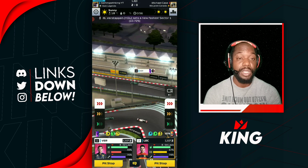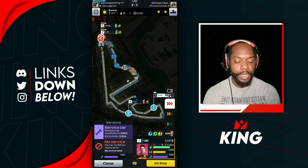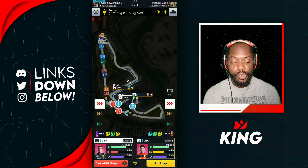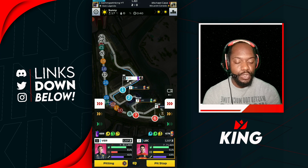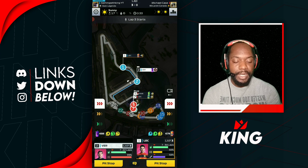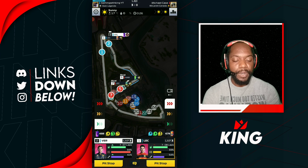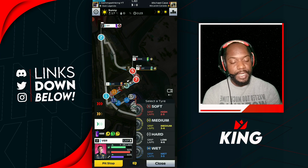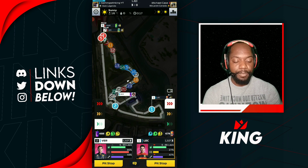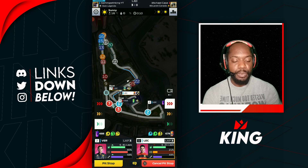I planned to pit Verstappen on lap 2 and Leclerc on lap 3, creating as much distance as possible for a free pit stop. We put in the go-to-pit order for Verstappen — we wanted no servicing but accidentally selected servicing first, so we cancelled and came back to no servicing. Leclerc continued to boost for his third lap, and Verstappen made his pit stop with no servicing, nice and clean, exiting with a big lead in front of the number three car. We've basically done a free pit stop and regained our position at the front with a huge lead.